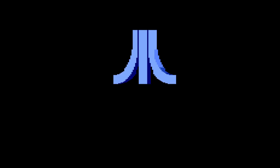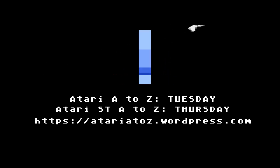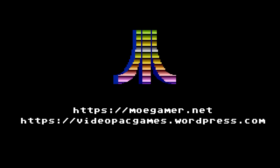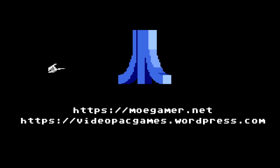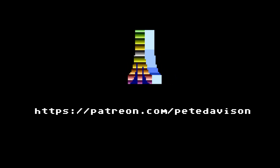New episodes of Atari A to Z are on Tuesdays and Atari ST A to Z on Thursdays. Check out atariataz.wordpress.com for a full archive. Do also check out my other projects: moergamer.net where I explore Japanese and Japanese-inspired games from yesterday and today, and videopackgames.wordpress.com which catalogues the library of the Philips G7000, also known as the Magnavox Odyssey 2. You can also support my work on Patreon or buy me a coffee — links are in the video description. Thanks again and I'll see you next time.